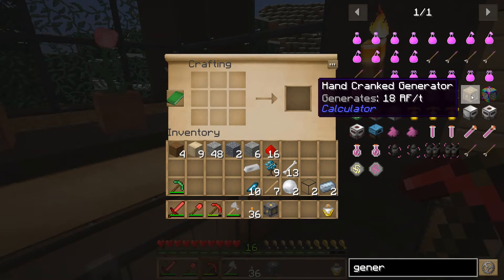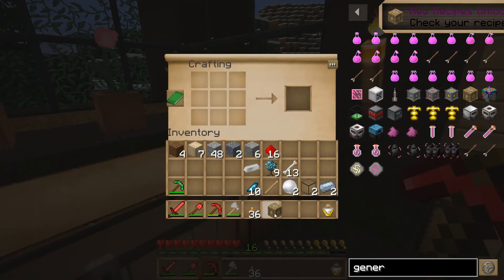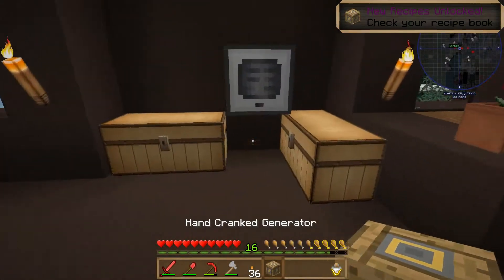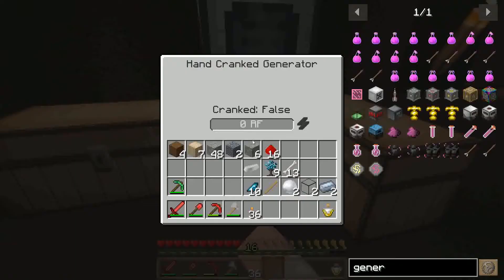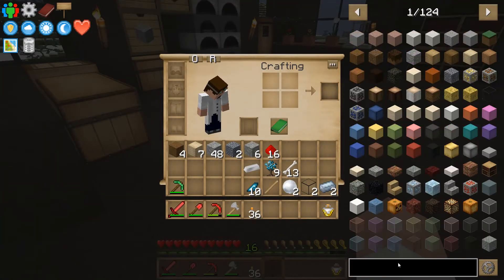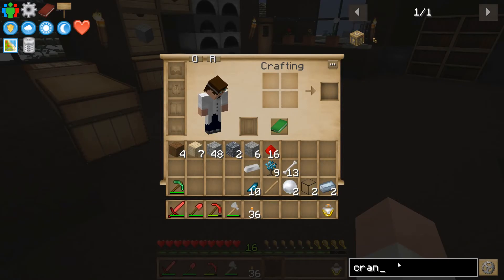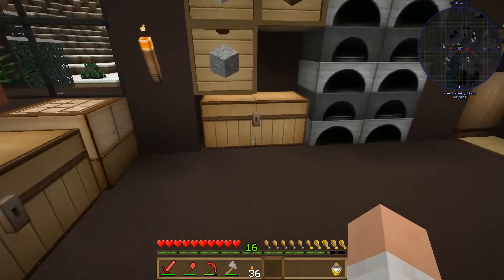But we want to go one step further and turn that into a hand crank generator. Can we do that? Yes — easy as that. Easy peasy. Hand crank generator — 0RF cranked false. How do we crank it? Probably need to have a crank to crank it. There it is — right there. Crank, handle crank, yep. Just a bunch of sticks.